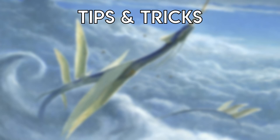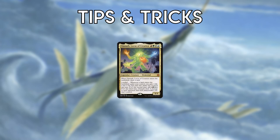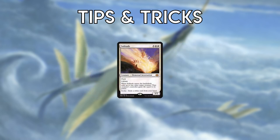A major way the deck gets ahead is by utilizing the insane mana advantage from Omnath. You will frequently play Omnath, play and crack a fetchland to generate 4 more mana, and then immediately play another big threat like Solitude or Jace — which is often game-ending. Don't be afraid to evoke your elementals, as the deck has many ways to recoup the card disadvantage.